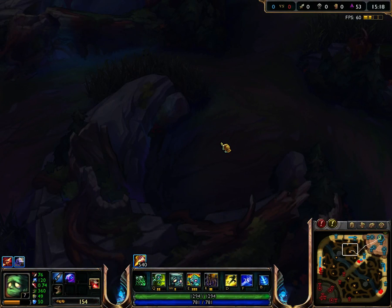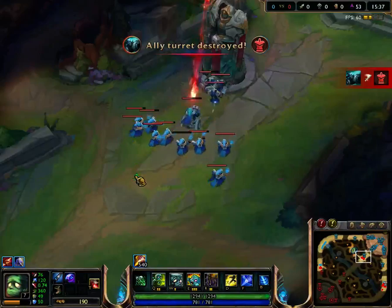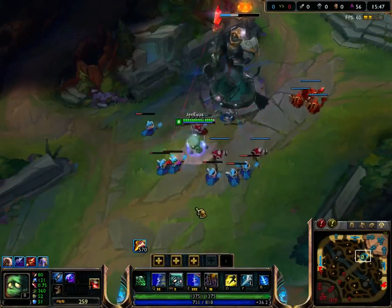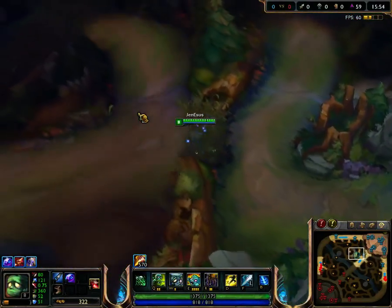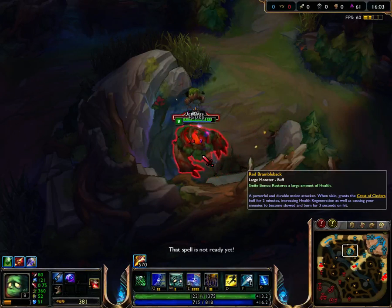Guys, you have to understand — you do not need to follow this build path. I'm doing it because if I wanted to pick up Rod of Ages, it's a decent item to get for Amumu, but you'd have to get started on it early.